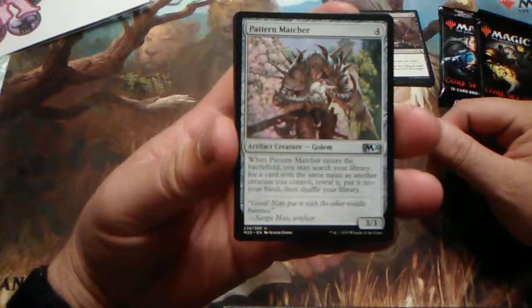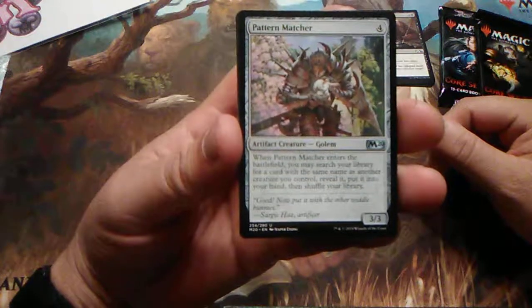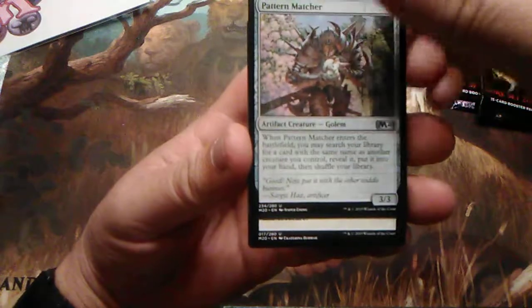Pattern Matcher — enters the battlefield, you may search the library for a card with the same name as another creature you control. Reveal it, put it into your hand and shuffle the library.